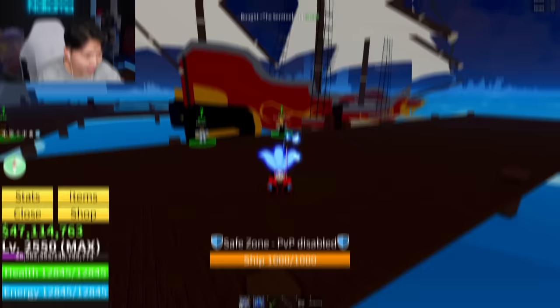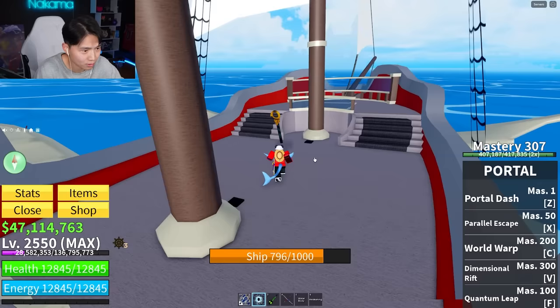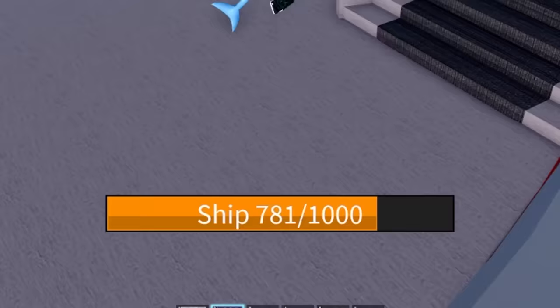Starting off with the update to the boat. They fixed the physics, so while you're on the boat and moving around, you don't get tossed all over the place like you used to — which is not actually true, as we'll find out later in the video. I also thought you were able to repair boats now, but that hasn't been added. You are now able to see a health bar on the bottom of the screen, which helps a lot.